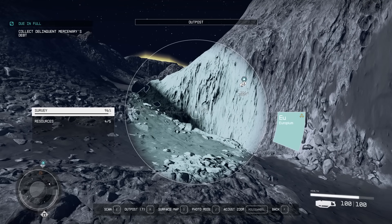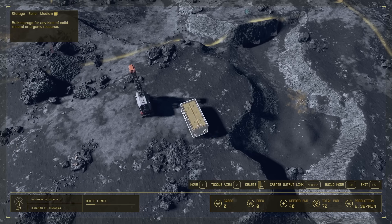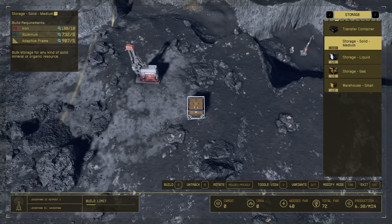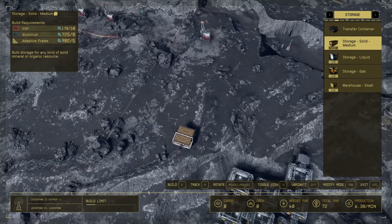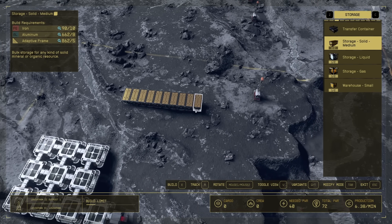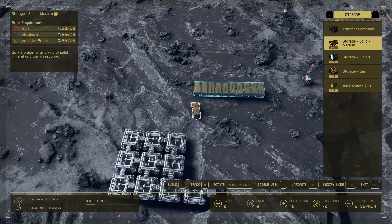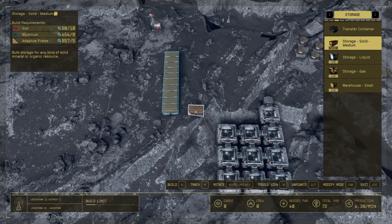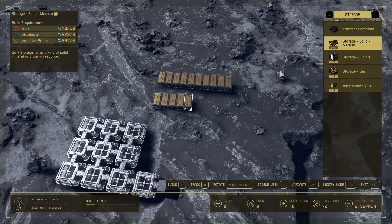In order to fix this I need to go to modify mode and hold R to delete. One way I've been able to circumvent this before: go back to build, go to solid storage and get the better one, rotate it, and start from the other side instead. Sometimes elevation is the issue. So we'll start from over here and see if it'll let us go this way. Left clicking here will switch which side it goes on and where it goes — I didn't even realize that until now. Let's do ten of them and then another row if we can.